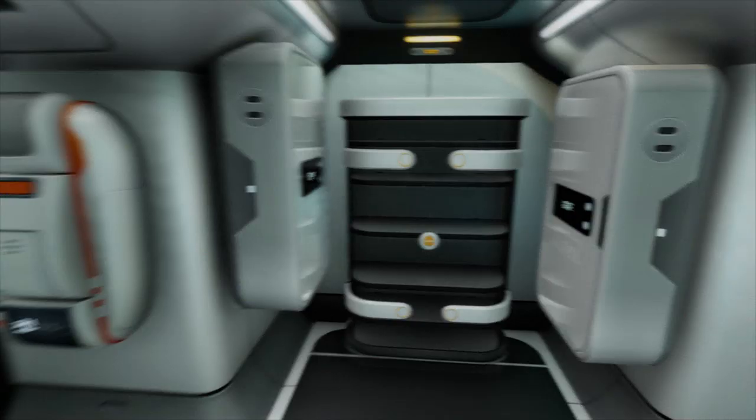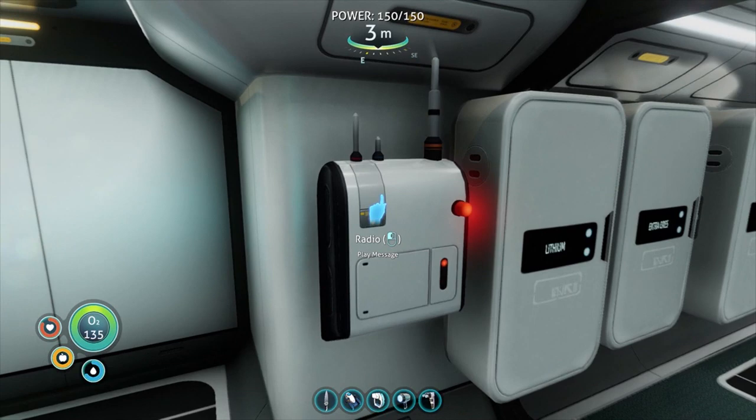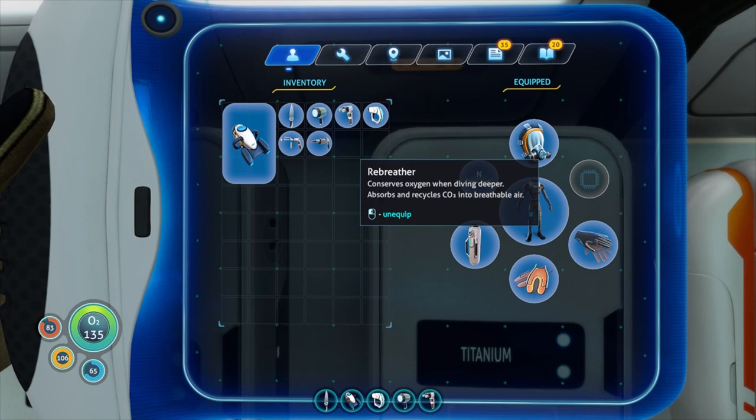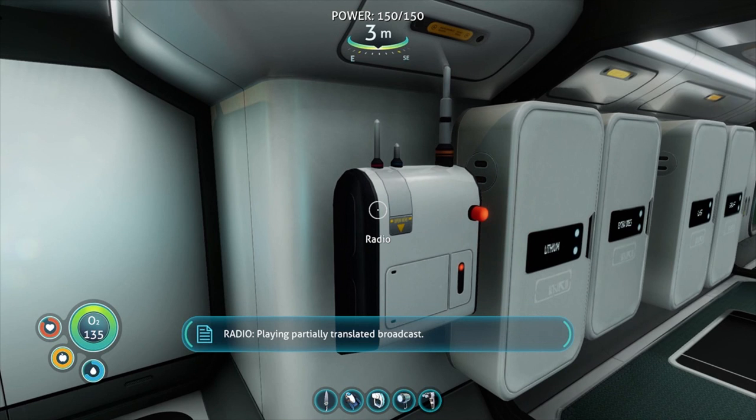Hey guys, Prudu here, welcome back to Subnautica. Here we are for another episode, part number five I believe. Let me just bring up our HUD — got another message to go. I've got some glass in here, some lubricant, some ores, all that sort of stuff. Inventory is reasonably clear, so let's take this other radio message.